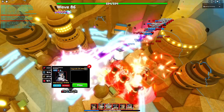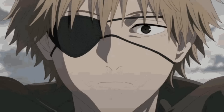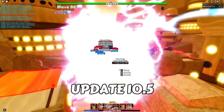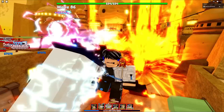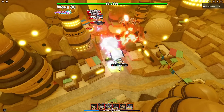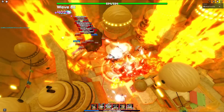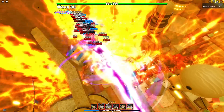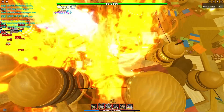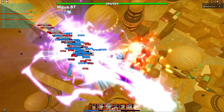The next unit I'm upgrading is Denji Secret. Denji Secret is definitely the best bleeding unit in update 10.5, since his bleeding damage is half of his base damage, which is very overpowered. It's especially strong when you pair Denji Secret with Power, as Power multiplies bleeding damage by five. We're already at wave 87 — let's go!